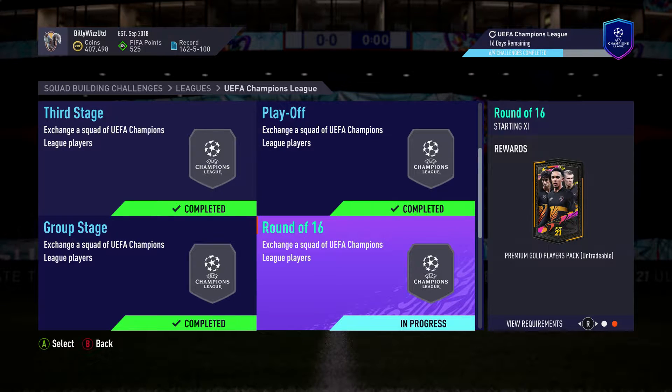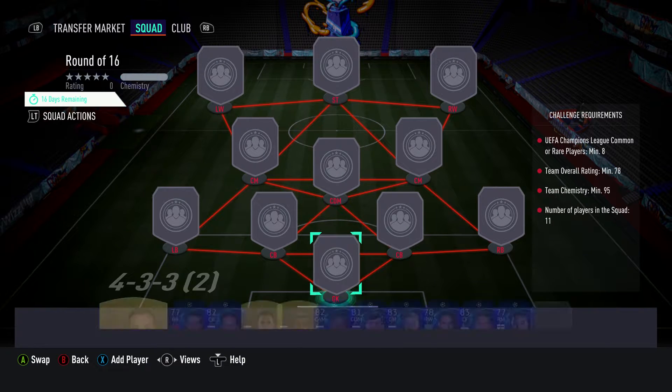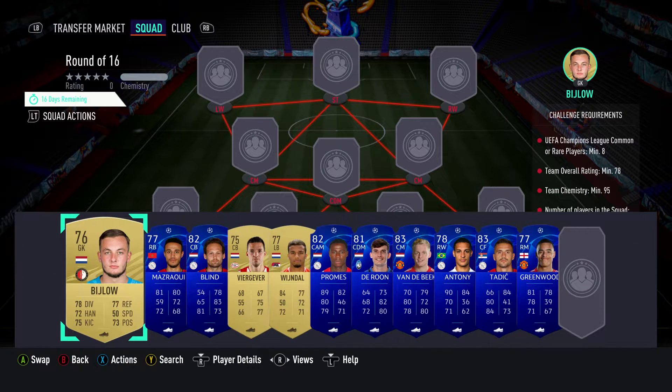Billy Wiz Gamer back online and we're doing the Round of 16 SBC in the UEFA Champions League. It costs around about 17 to 18,000 coins. We get a premium gold players pack back for completing it, which is a 25k pack. It is untradeable, but it also gets us towards a rare players pack for the group, which is untradeable as well - a bit of a bummer, but let's crack on.